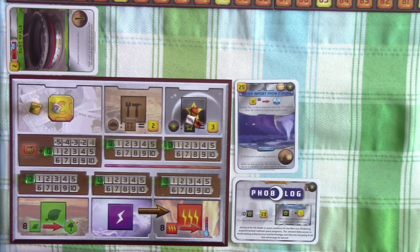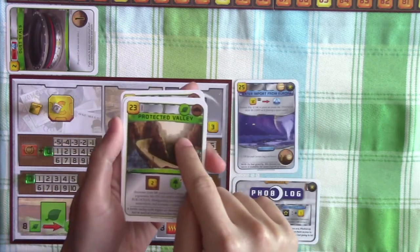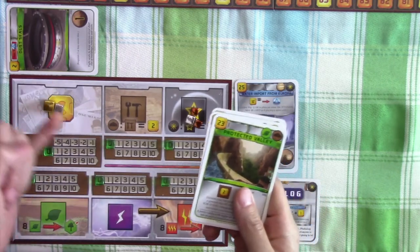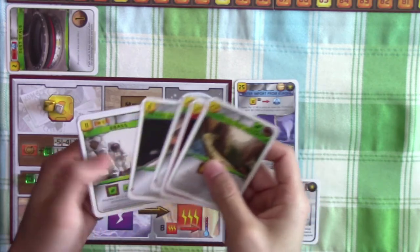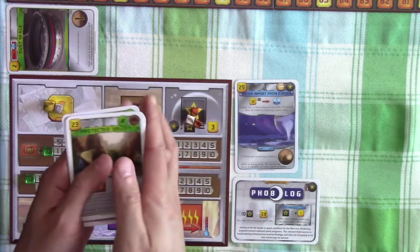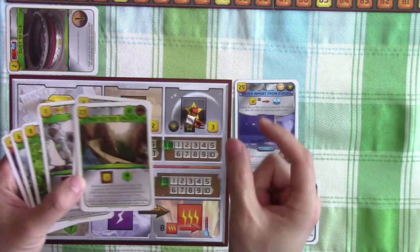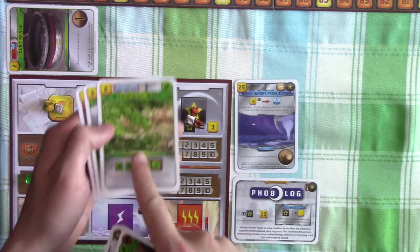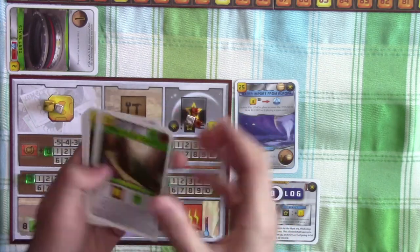Back to us. Because of my poor planning, we cannot play Protective Valley again — it costs 23 and we only have 15, so we should save money to play it next generation. Right now we're going to place an ocean tile using our Water Import from Europa. We'll place it somewhere with a placement bonus of two plants, so that later we can play Nitrophilic Moss, which requires losing two plants to increase plant production by two steps.